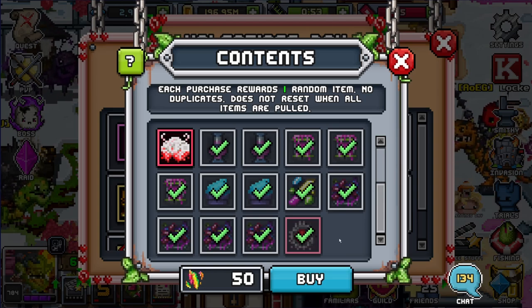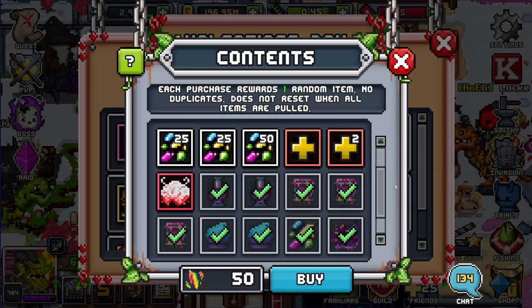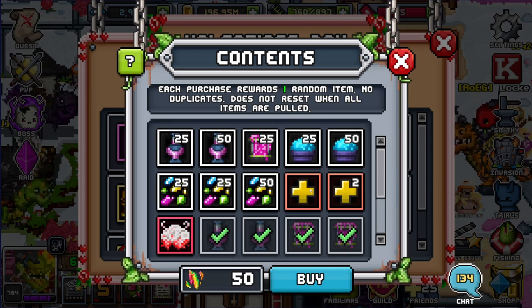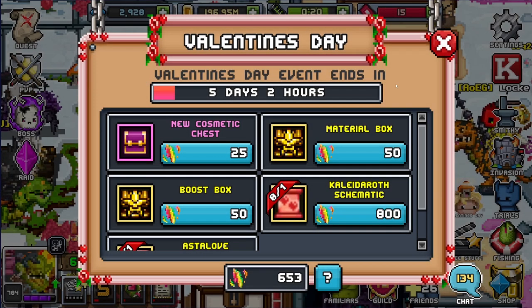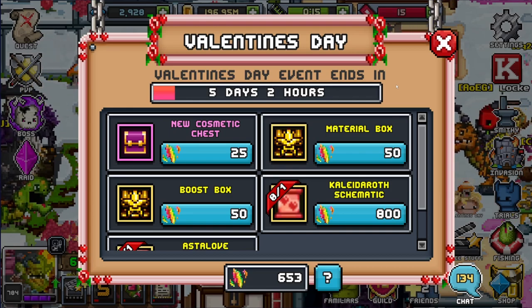That way, even if I do get some of the things I want, I can still keep rolling for more awesome things and keep farming. As you can see, I stopped here — not because I don't have any currency, I have 653 — but because I don't see a point in getting any more of this box. I don't need any of the things here. The stat points would be nice, but I'm not stressing on it. I don't want to have this feeling where I feel done farming for the event after only one weekend.